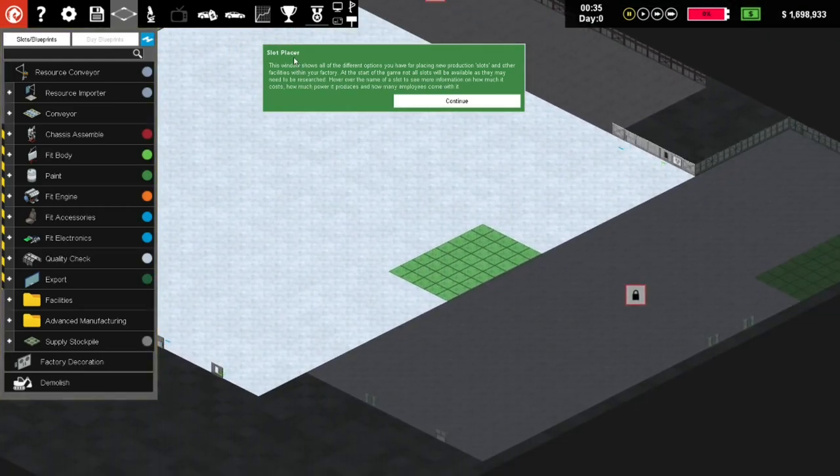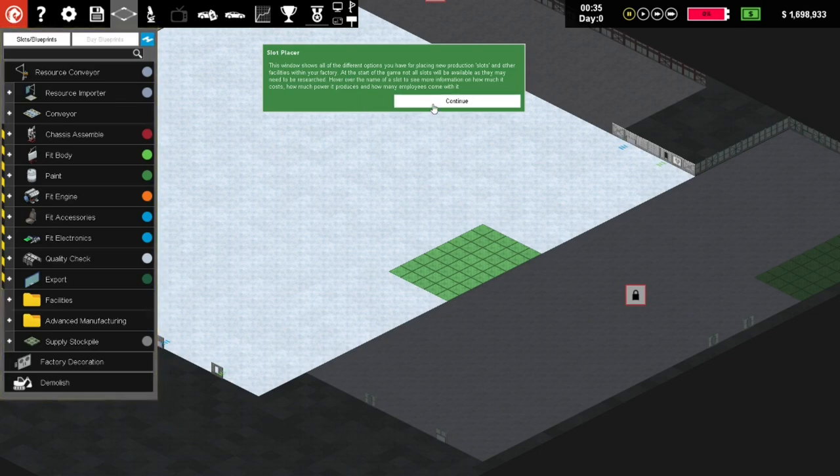Slot placer - lots of action over here. This window shows all the different options for placing new production slots and other facilities within your factory. At the start of the game not all slots will be available as they may need to be researched. Hover over the name of the slot to see more information on how much it costs, how much power it uses, and how many employees come with it.